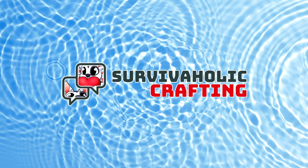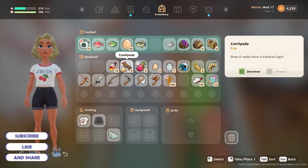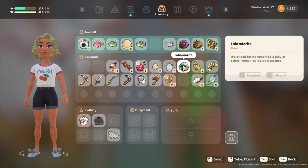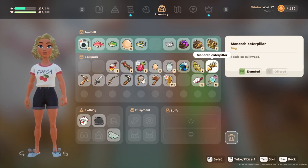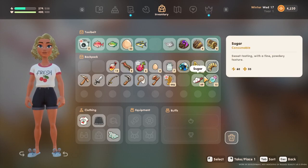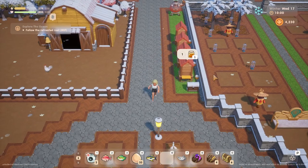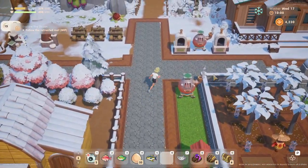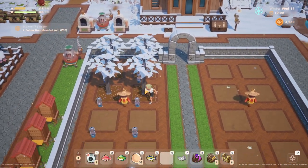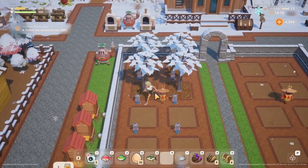Hey guys, it's Holly, welcome back to Coral Island. I have a heap of stuff in my inventory that it's telling me we need to offer to the goddess. Whether or not we already have these open I don't actually know, but we're going to run over there and see if we can donate these. I've also got some geodes and some coffers to open up. Then in a little bit we're going to go see if we can get to level 40 in the water shaft, because in our last episode we were able to free the earth giant.